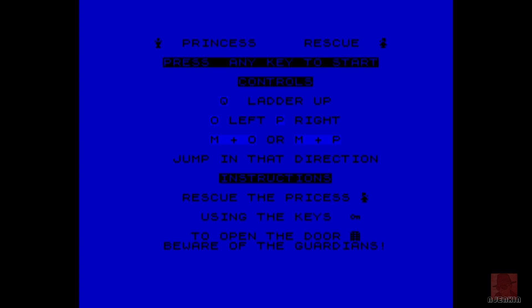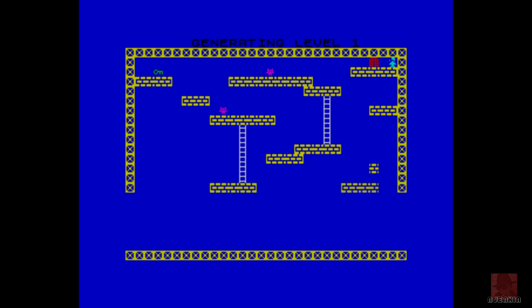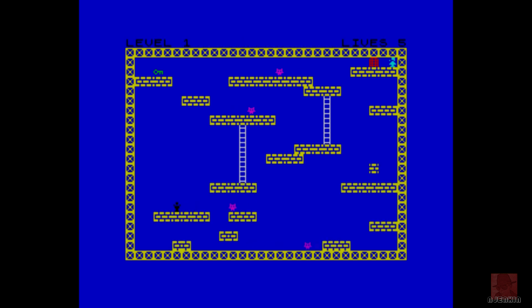Expecting the response of the keys to be a little bit slow. You take control of some guy, must collect a key on each screen, then rescue the princess. There's a red door at the top and what looks like a green key. I've just fallen off and died. This is going to be a bit awkward — a game written in BASIC without any compilers.